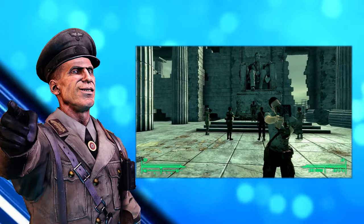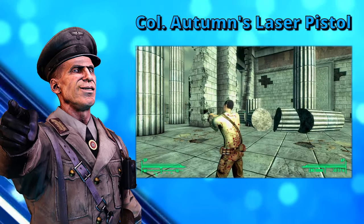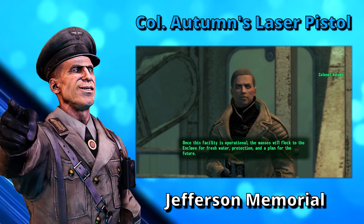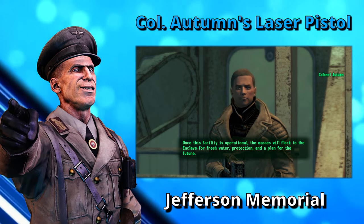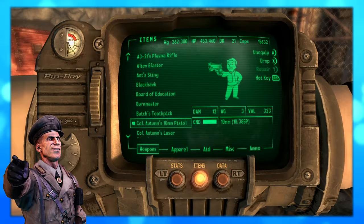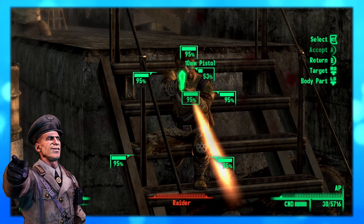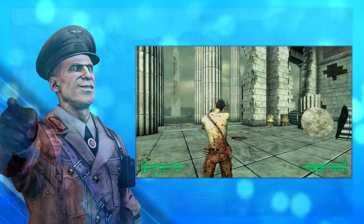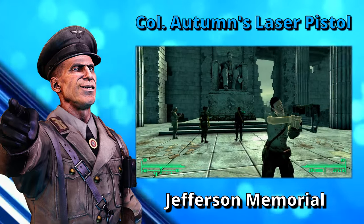Now I'm here to tell you about Colonel Autumn's Laser Pistol. This little laser pistol can be found on Colonel Autumn in the Jefferson Memorial Rotunda during the main quest Take It Back. If the Broken Steel DLC is installed, it is replaced by a different variant. Otherwise it is fully automatic, uses energy cells, uses very few action points, and has a 30-round capacity. If Broken Steel is installed, it will no longer be fully automatic — but it's still a very unique laser pistol.